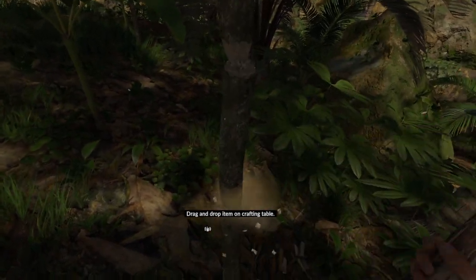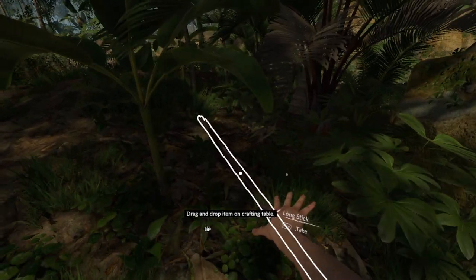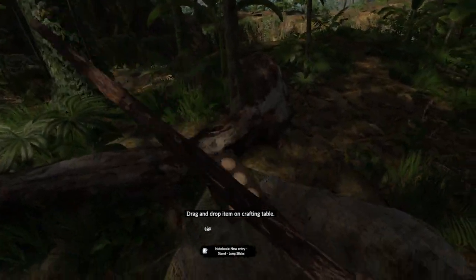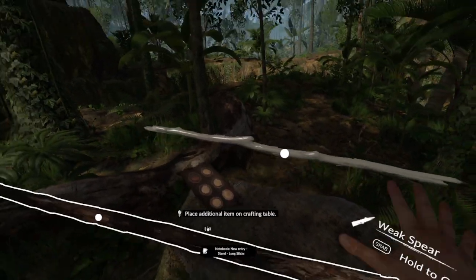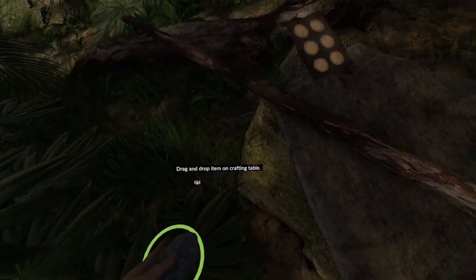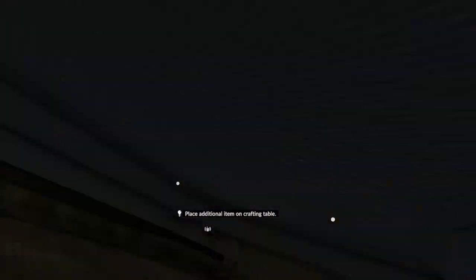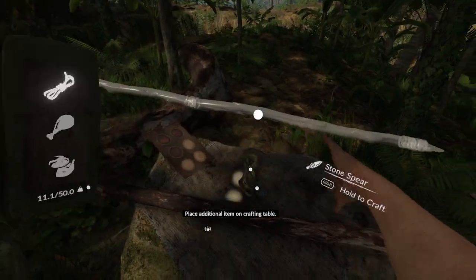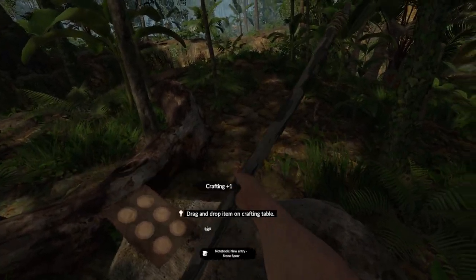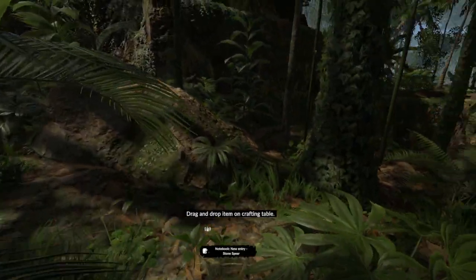Combining a stick with a stone blade and rope makes a stone pickaxe, and that's going to help us chop down trees a lot quicker than with a stone alone. This time we're going to get a long stick for our crafting table - a long stick by itself will make you a weak spear, but if we add one of our stone blades and a piece of rope, we get a stone spear. Much better - that's great for poking crawly things.